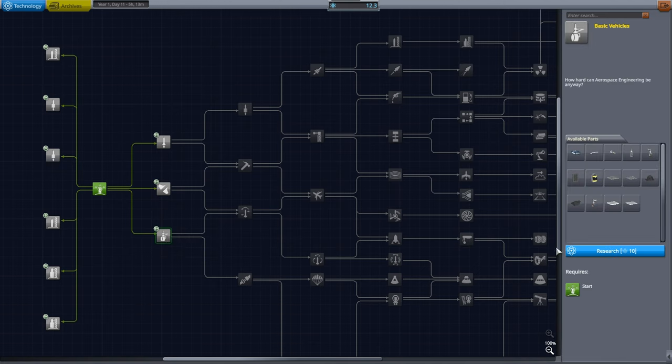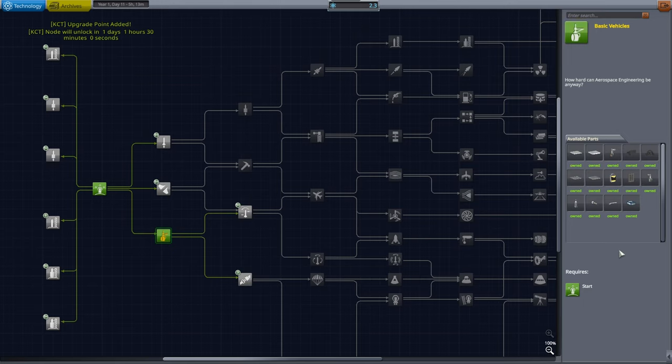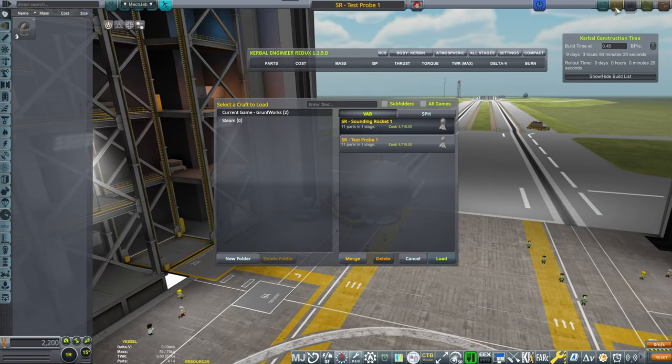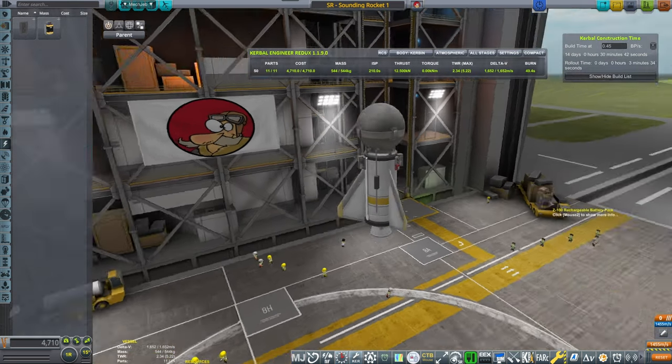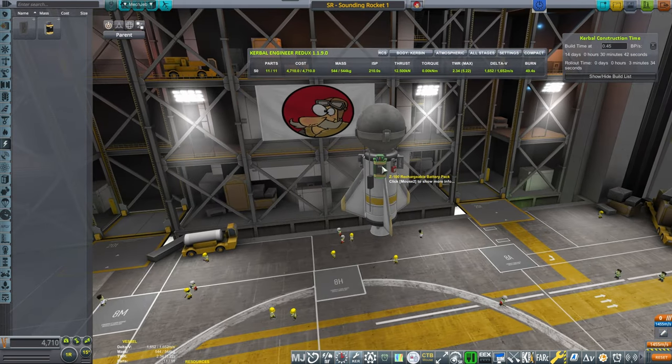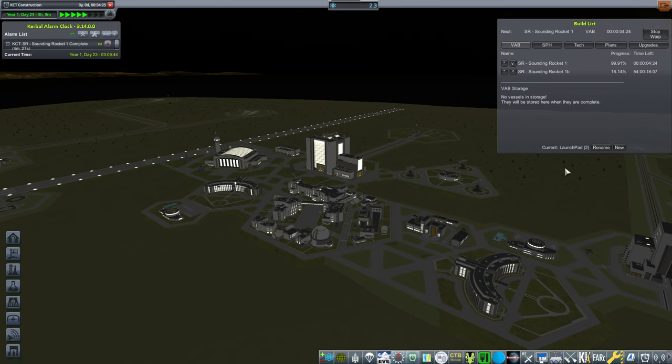We have gotten 12 science — 10 of which we'll use to unlock batteries. Batteries store our electricity, and without electricity there is no communication, and therefore no ability to transmit data. We've unlocked batteries and solar panels, and we're going to put two batteries on Sounding Rocket 1B, which has been added to the build queue. Our first sounding rocket and the battery-powered version are now both getting built.